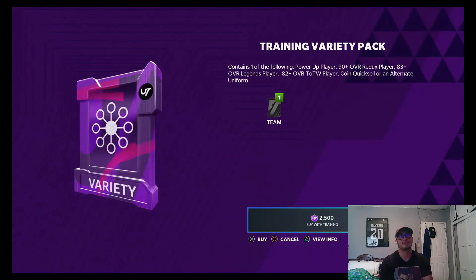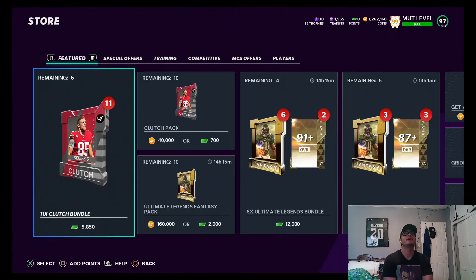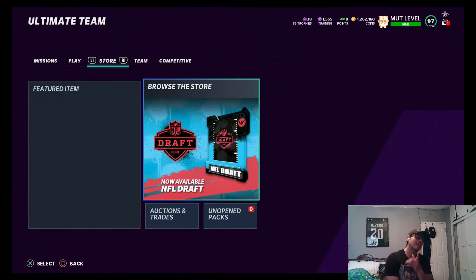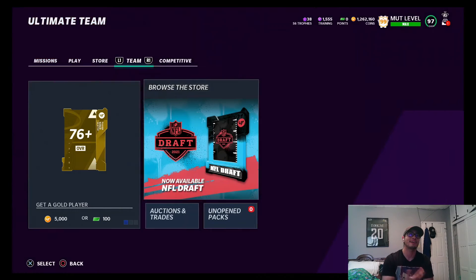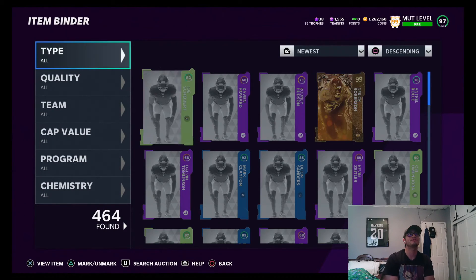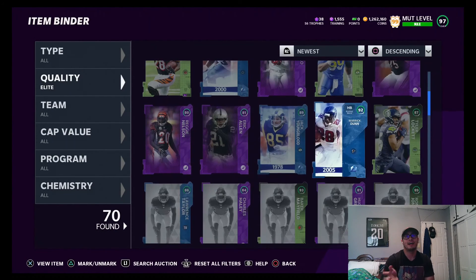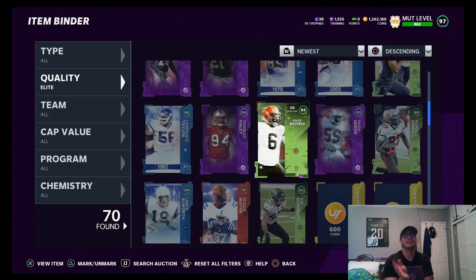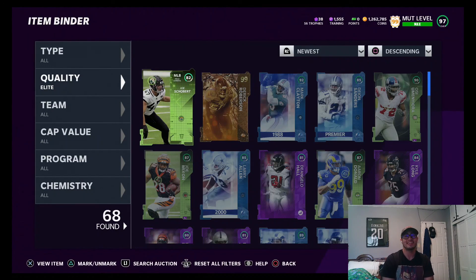We got one more pack with about 2k left - Team of the Week 82 Joe Sherbert, a low tier card, doesn't matter. I hope you guys enjoyed that pack opening! Remember to hit that like button and subscribe for more Madden Ultimate Team content. We pulled the golden ticket - Derrick Robertson, 300k right there. Looking at the elites we pulled: the GT, 92s, 90s, 93s, 89s - solid stuff, nothing too crazy, but we got the golden ticket.